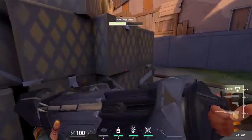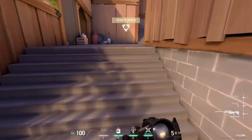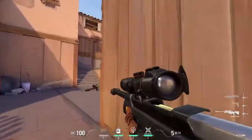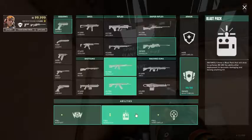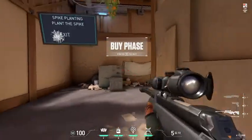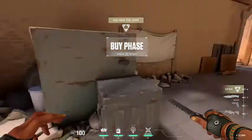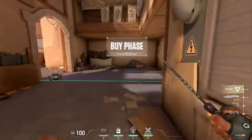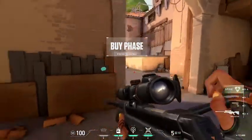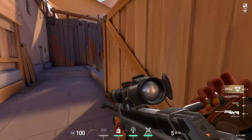One of my final tips and tricks for AWPing - really good AWPing - is to crouch when you shoot. This gives you really good accuracy. And if you're peeking and you're going for a long swing - a long swing would be something like swinging out really far from cover - crouching will literally just give you really good accuracy. I overall suggest crouching when you go for a lot of shots.